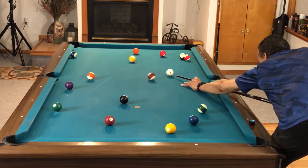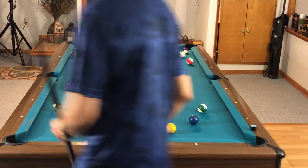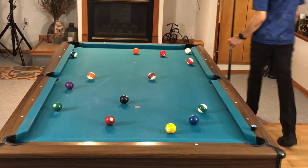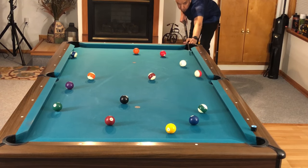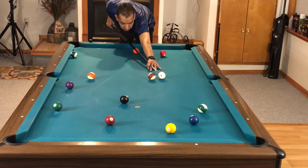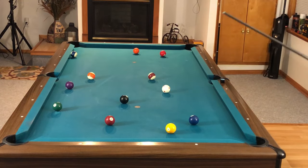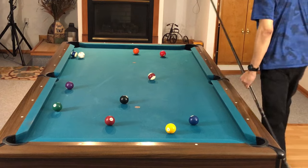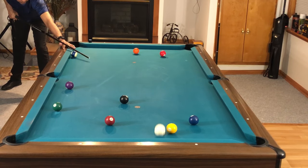The next thing is problem solving — solve your problems early. Here we have the high balls with two balls clustered on our right-hand side. We play the nine with a draw, even though there were easier shots, to break that cluster up. It might take three or four opportunities to get to that cluster, so start early. When running out, try to clear one end of the table and then the other. Anything on a rail, on a short rail, clustered up, or blocking a pocket — these are all problem situations to solve early.